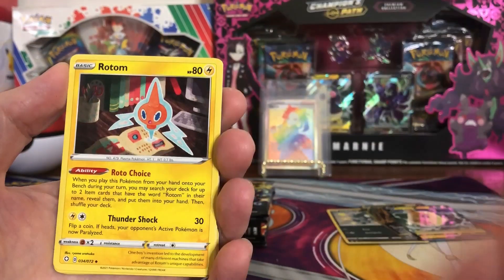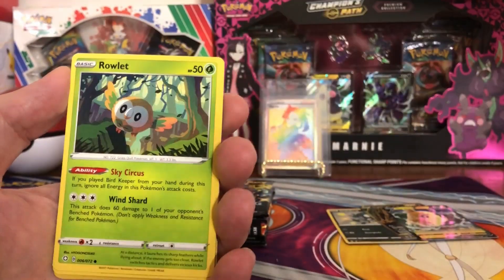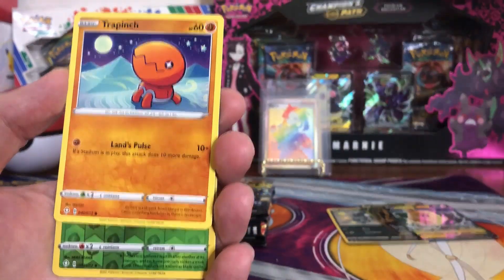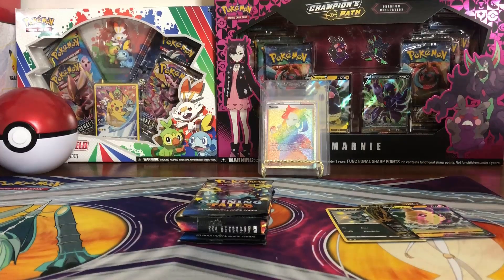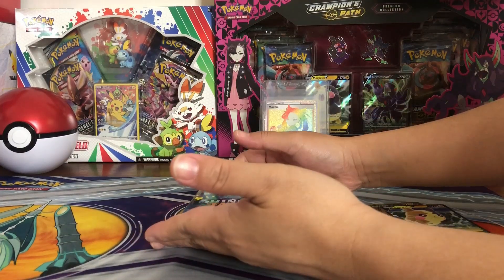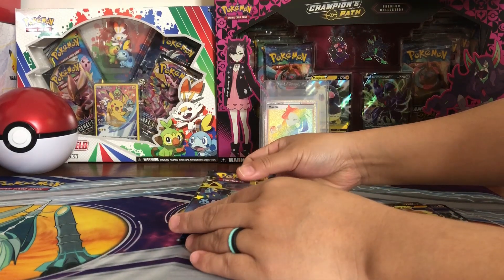Eighth pack: Floatzel, Team Yell Towel, Rotom, Morpeko, Spinarak, Buzzwole, Rowlet, Trapinch, Dartrix, reverse Celebi. I have not hit one thing yet. That one was a Charizard packet though.